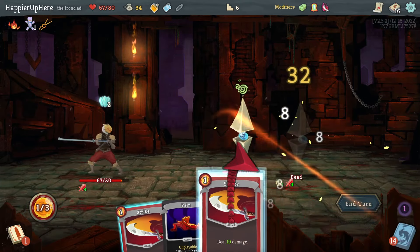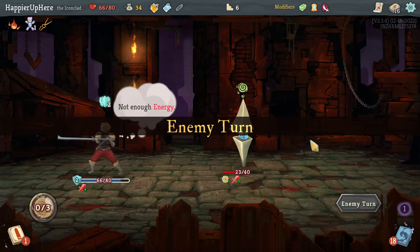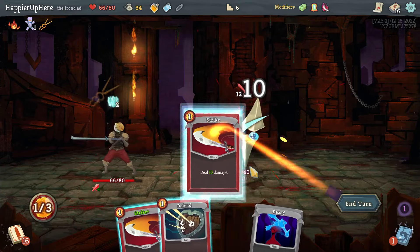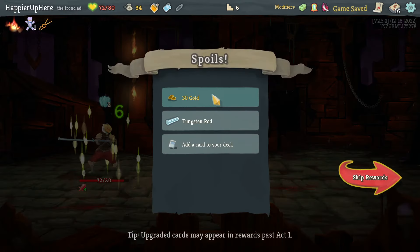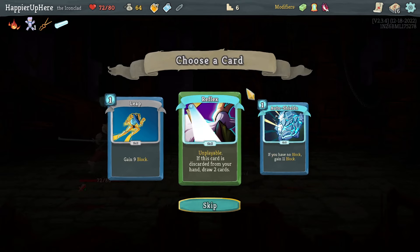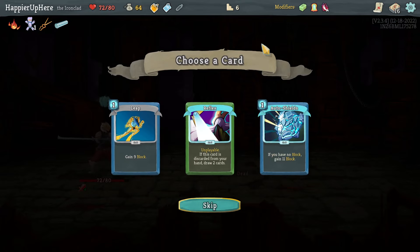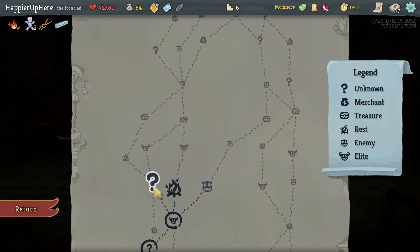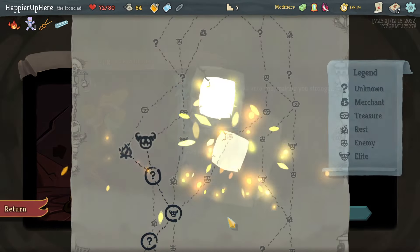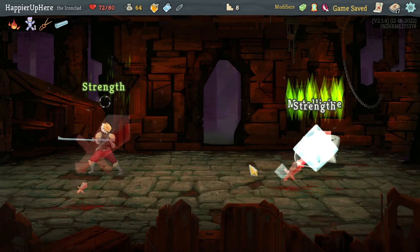Riddle with Holes is a lot of damage — let's do that and then Strike. Another 23, that should be doable — beautiful. Survived, got Tungsten: whenever you lose HP, lose one less. That makes the Pain much easier to handle. I'll take a defensive card — that should be Auto Shields, not the Leap. I should upgrade the Chill first — if it was upgraded in the previous fight I think I would have been able to perfect that one.